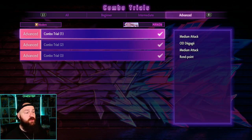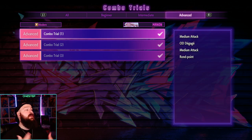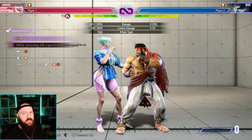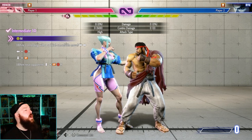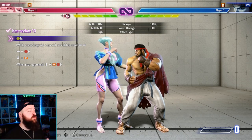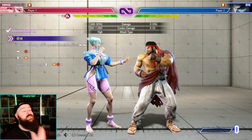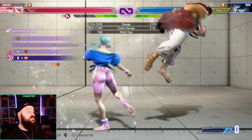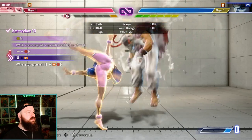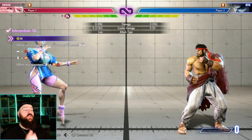They also have combo trials to help you understand the character at a beginner, intermediate, and advanced level. These aren't all the combos the character can do — they're teaching you how moves go together so you can make your own combos. For Manon, a trial might be medium drive rush into a back heavy, down special, into a super. This teaches you that you can rush cancel after a medium, and you can end the combo with whatever special you want — not just the one shown in the trial.